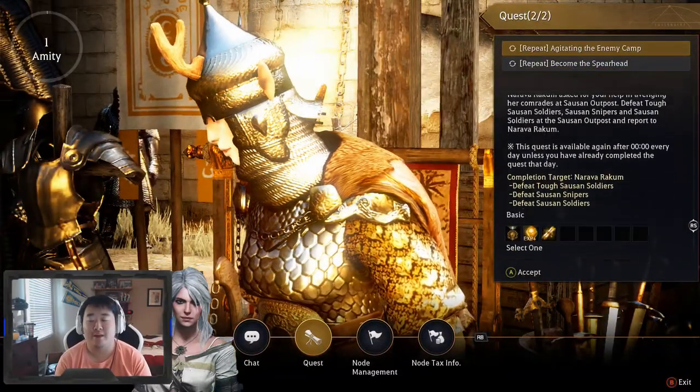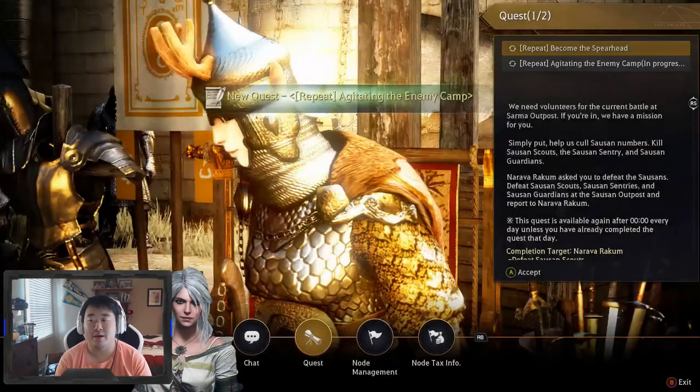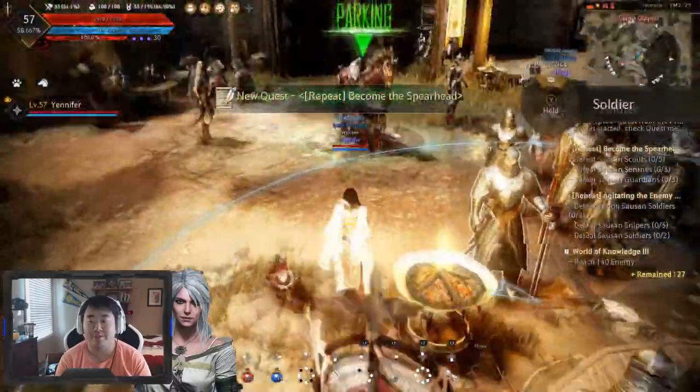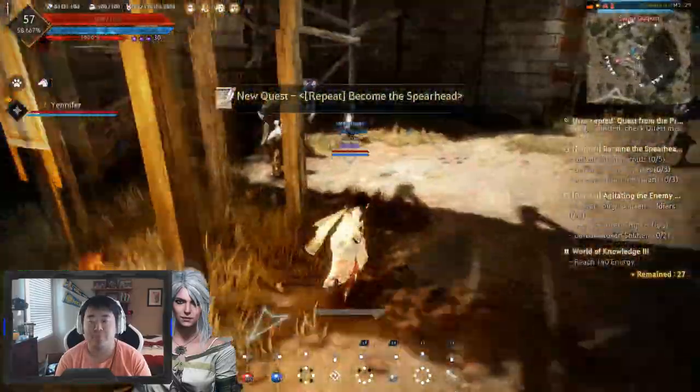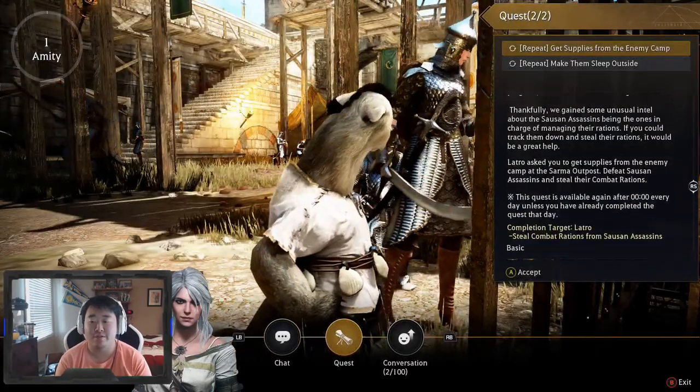So there are four quests here at Sarma's that you can take: agitating the enemy camp, become the spearhead — so pretty much just defeat stuff at Thousand's. And then we come over here to Latro and this one is for steel combat rations from Thousand Assassin.